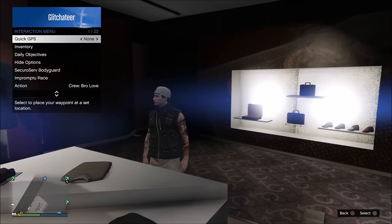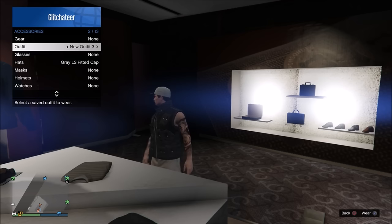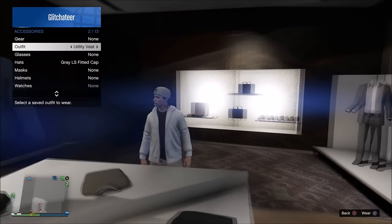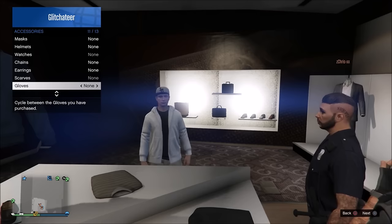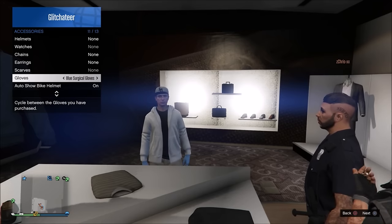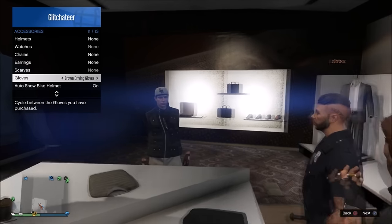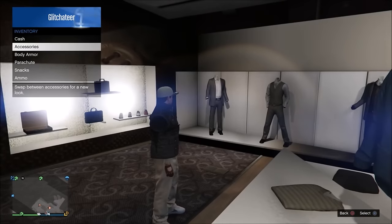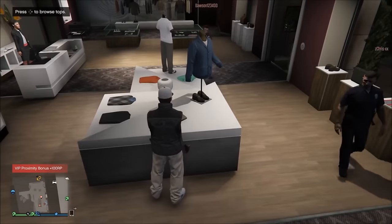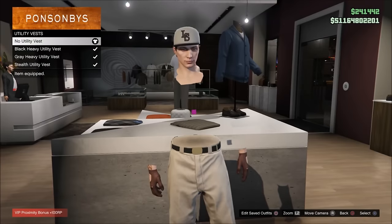With two saved outfits ready, go into the interaction menu and navigate to the outfit section. Put on the first saved outfit — the hood outfit. Stay inside the interaction menu, scroll to the second saved outfit — the utility vest — and hover over it without equipping it. Then scroll down to the glove section and spam your gloves non-stop while the VIP changes the outfit to something different then back to none. If done correctly, you'll now have invisible arms.